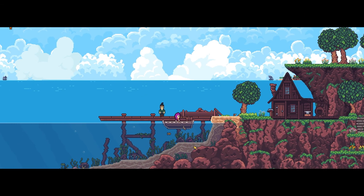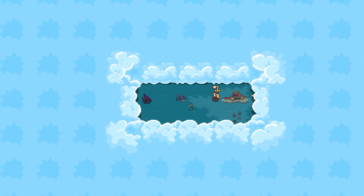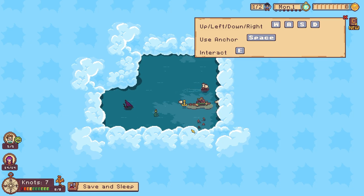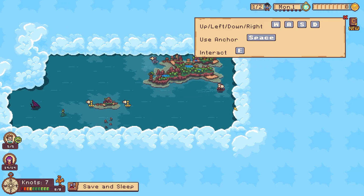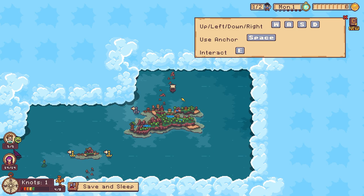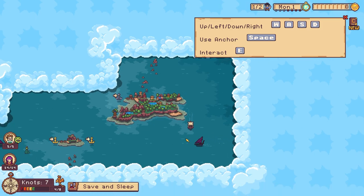Do you want to go to the world map? Sure! There's a big whale. Use anchor — spacebar. Interact — E. Sleep and save. Let's sail — oh this is cool. We've got the wind behind us! This must be Sea Blip Island. Let's do a circle around it. Oh no — the rocks! We have to go around.